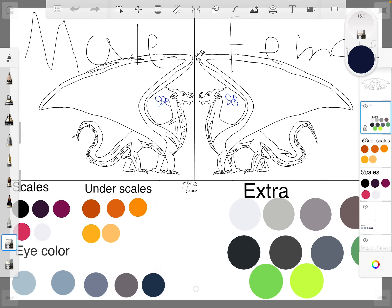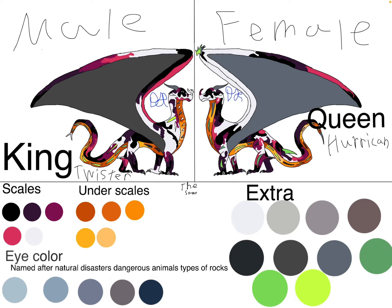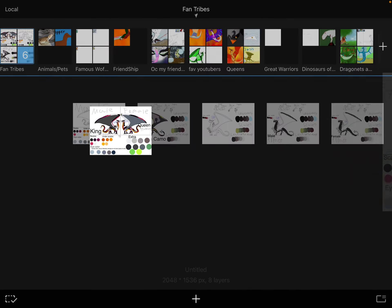Let me see if I can get some of the male and female — because that's probably... okay. But yeah, feel free to use that, just don't steal. Okay, then we have King Twister and Queen Hurricane. And then this is a drawing of my dog that I attempted to make. And I'm kind of working on overlapping — I don't know what you call it — but I'm working on that.